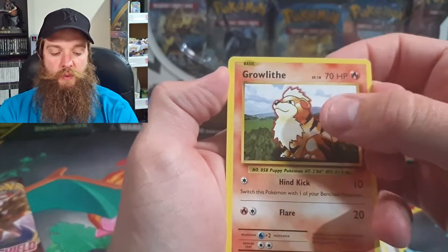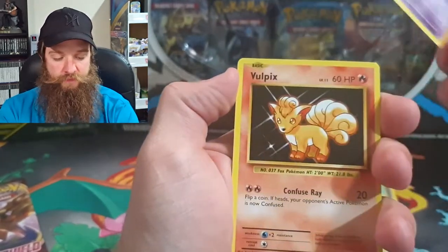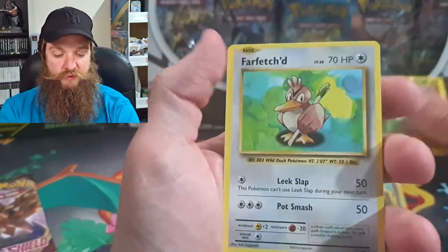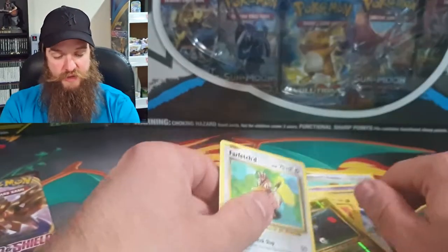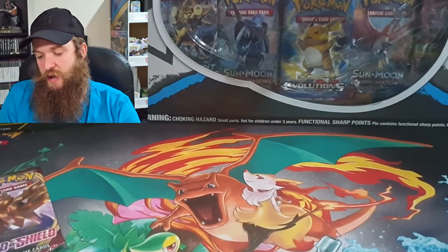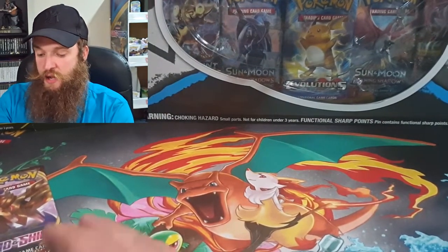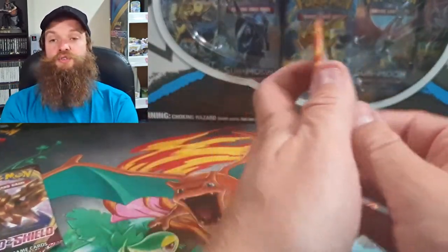Right now I'm saving the booster box because I think one day it might be worth a few pounds. Full picks and Magnemite is the reverse holo, and we've got a Farfetch'd for the rare to finish off — not a great pack. But Magnemite reverse holo, we do need it for the set. We'll now go with a Cosmic Eclipse.